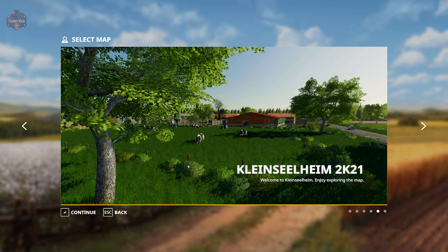That's correct. This map, in a previous iteration — let's call it a different life — was available on the Giants ModHub on January 21st, 2021, for all platforms. But it was also released by someone completely different than the individuals who are credited with this iteration of Klein Zilheim, this time with 2K21 added on the end. I'll put a link in the description and a link in the top corner to the original First Impressions video. You're going to find the thumbnails are nearly identical.